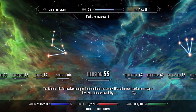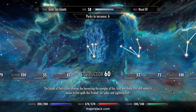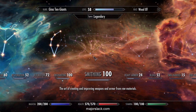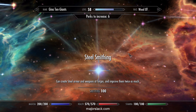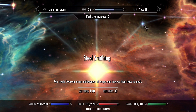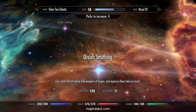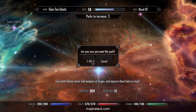Swing it on over to Smithing. In order to make Stalwart bow gear, you need Ebony Smithing. So we went up the Light Armor Branch; now we're going up the Heavy Armor Branch. Steel Smithing, Dwarven Smithing, Orcish Smithing, and Ebony Smithing. That's all you absolutely need — if you don't want to spend the two perk points to get Daedric Smithing and Dragon Armor.